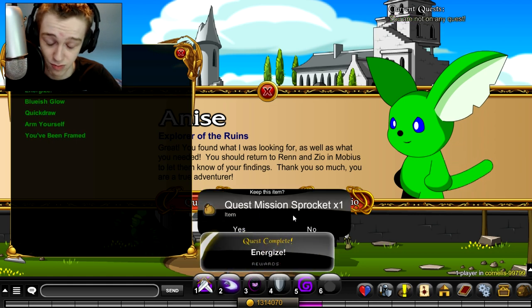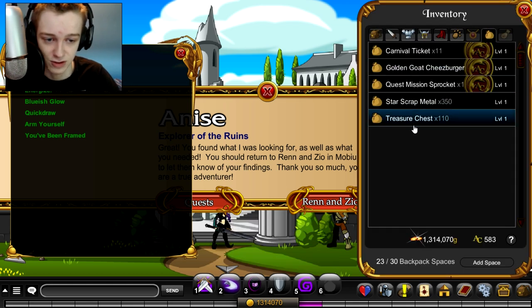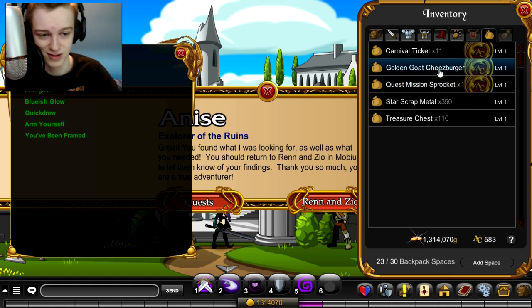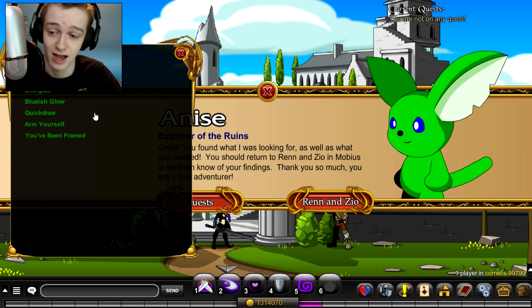You'll get a quest mission sprocket. You need a hundred and fifty of these to finish it and get the pet. So if you get a hundred and fifty of these you can get the bank pet, which means you have to do this quest one hundred and fifty times.